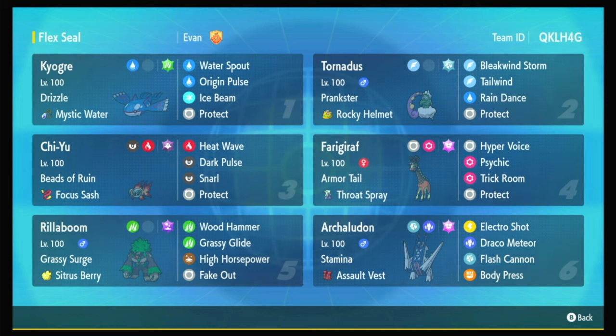Now, if for some reason that doesn't work — and that will work a lot — you've got Chi Yu to make it even more powerful, you've got Ferrigarath to block priority moves coming at Kyogre, trying to weaken its Water Spout or flinch it with Fake Out, you've got Rillaboom who's just a really good Pokemon, so good that it doesn't even need to be Eevee trained sometimes — we'll get to that — and Archaladon who loves the rain. Archaladon Pelipper used to be a thing, well now it's Archaladon Kyogre. It's awesome.